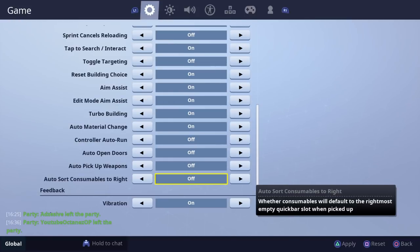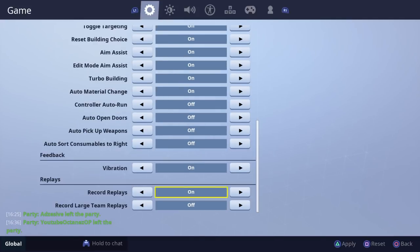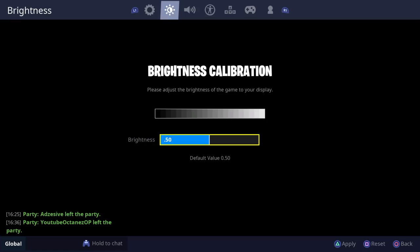Sort consumables to the right — so basically if you pick up a shield and there's a space at the start and also at the last slot, it puts it in the last slot. I'm not sure why but it just does that. And vibration I have on.